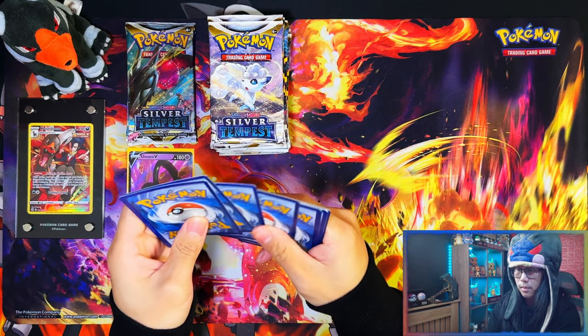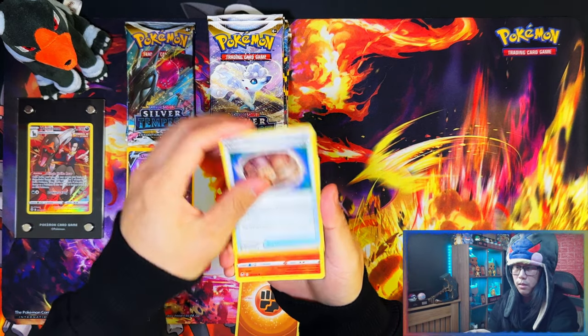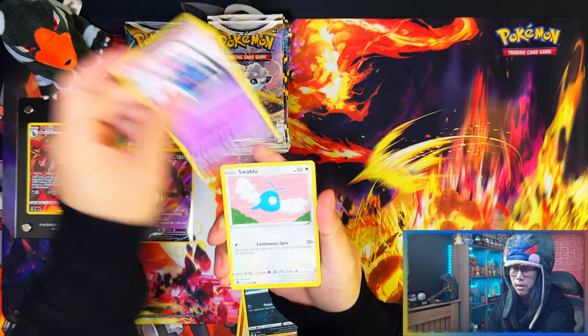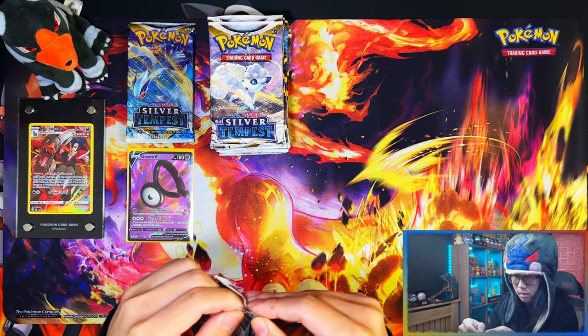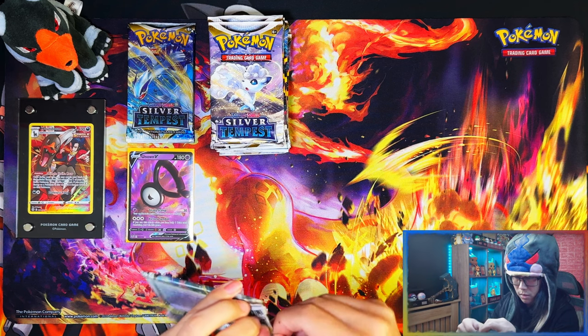Second pack — another high five. Unidentified Fossil, Toracat, Vespiquen, Energy, Sunken, and Dedenne, Marnie. Reverse Sword, Blue reverse, Gallade back, and a Keldeo. These are the crimps on these boosters.